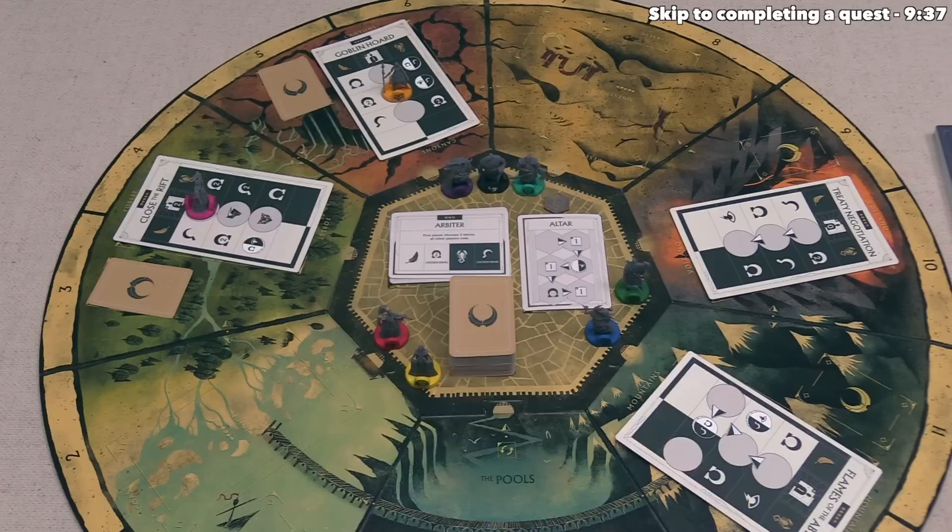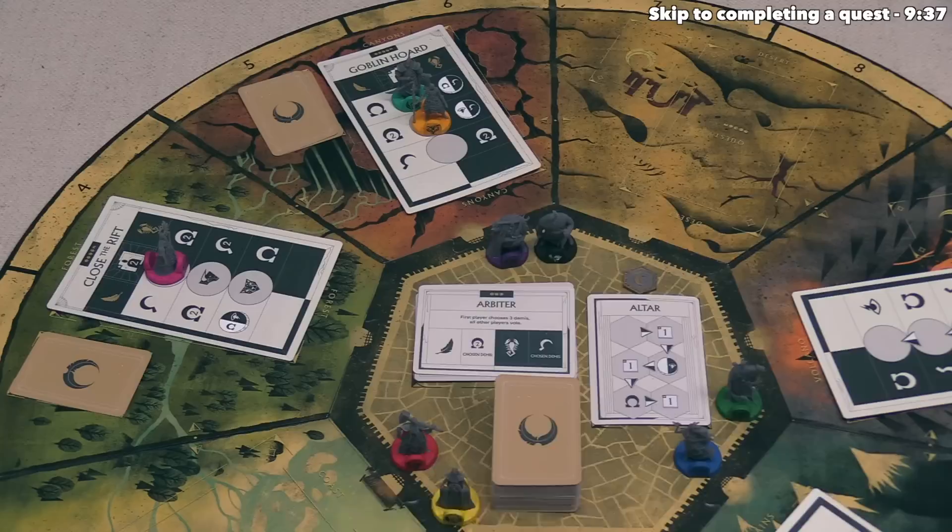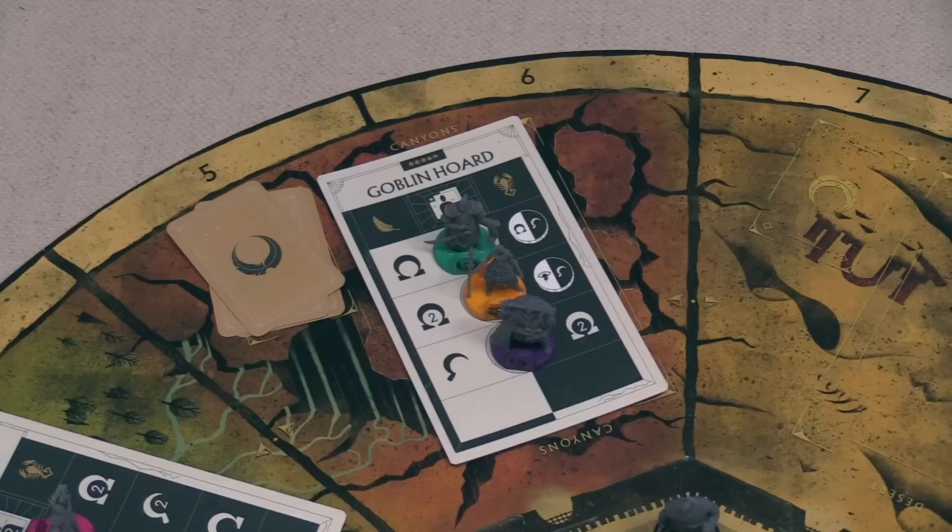Play moves to the yellow player. For their first action, they move Belan and send them over to the goblin horde, placing Belan onto the top open spot. After that they add one fate card down. For their second action, they move Agumar up to the canyons to occupy the last spot, and add another fate card into that area.